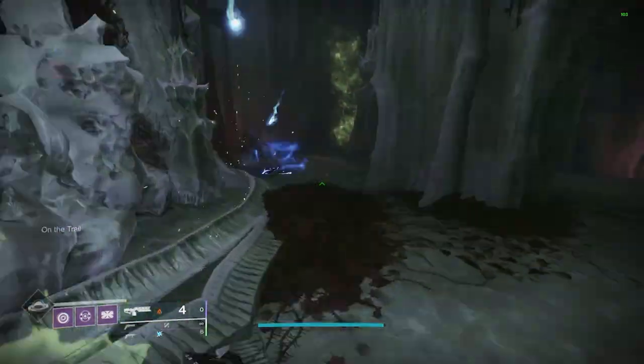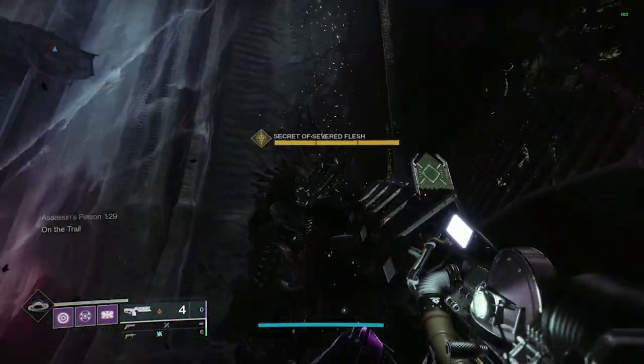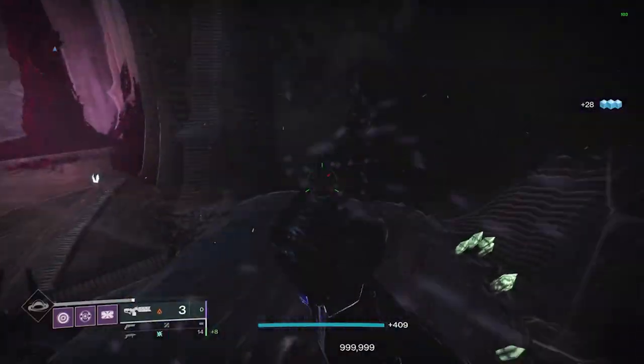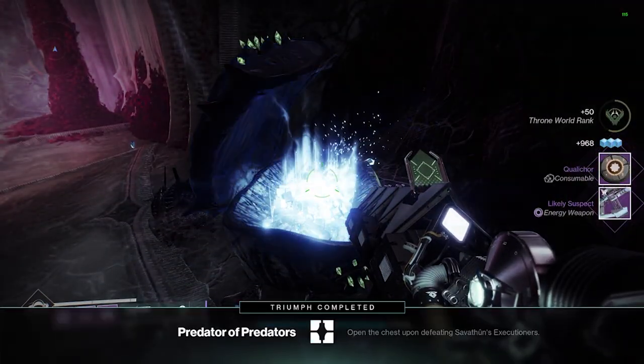The daily side quest rotates to one of the three main areas of the Throne World. You need to be ranked 15 with Fynch to unlock Deep Sight Resonance. There is no way to know which of the three locations it is on a given day without going and looking for yourself.